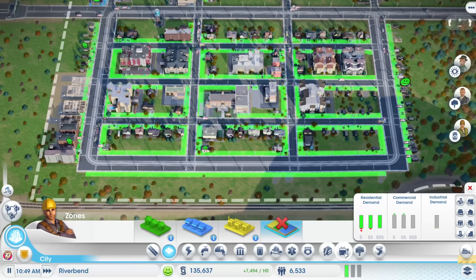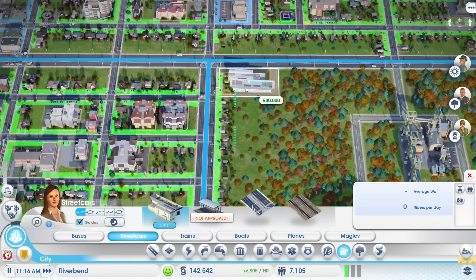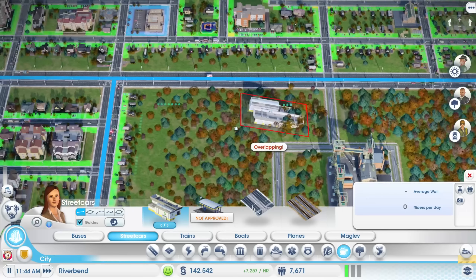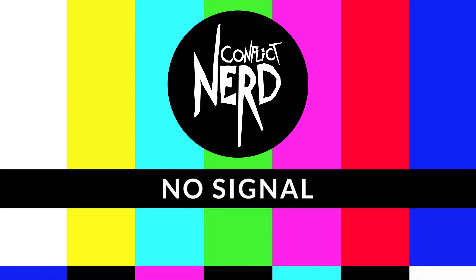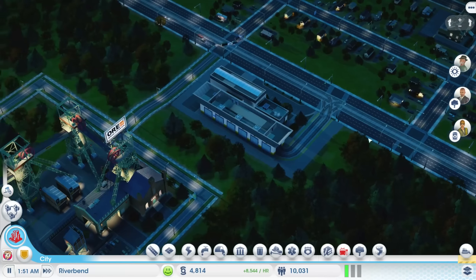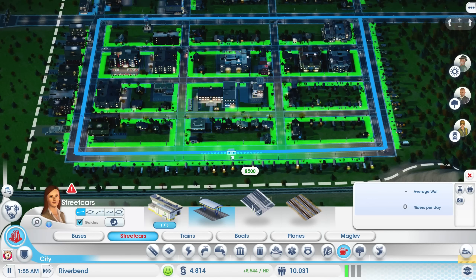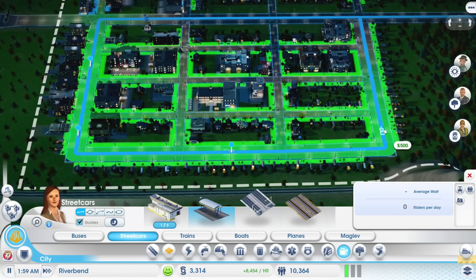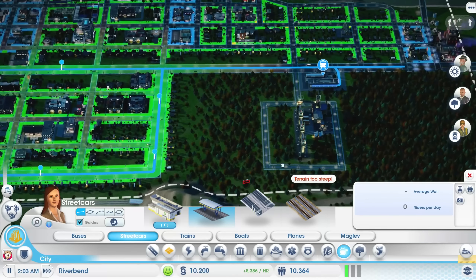I'm also kind of wondering if I could bring some streetcars sort of up here across there and back down — it would mean getting rid of a lot of these guys as well, but I feel like it could be beneficial. I need a depot — this guy gives me three streetcars and it's going to have to be on the highway, which is fine. I think right there is probably fine for it. Oh, I think the game crashed — I don't think it liked that. So it placed fine this time. I think having two intersections right next to each other was going to be a disaster and the game didn't know what to do about it, so it crashed. It's going to be 500 Simoleons for every streetcar stop, but I'm thinking this might be kind of beneficial for us.